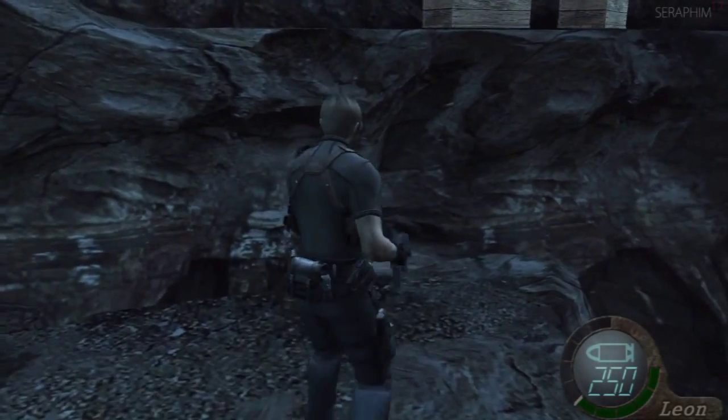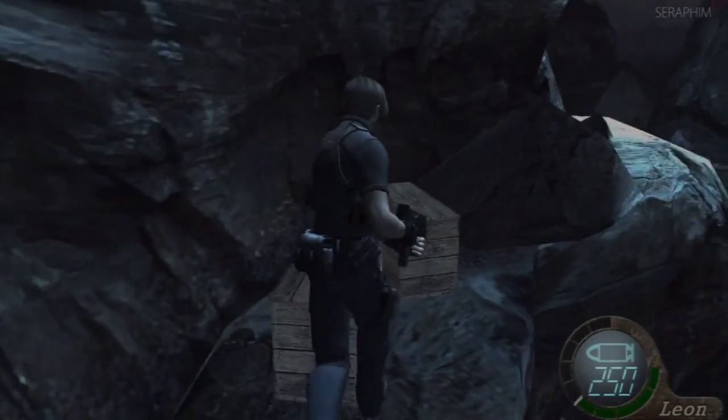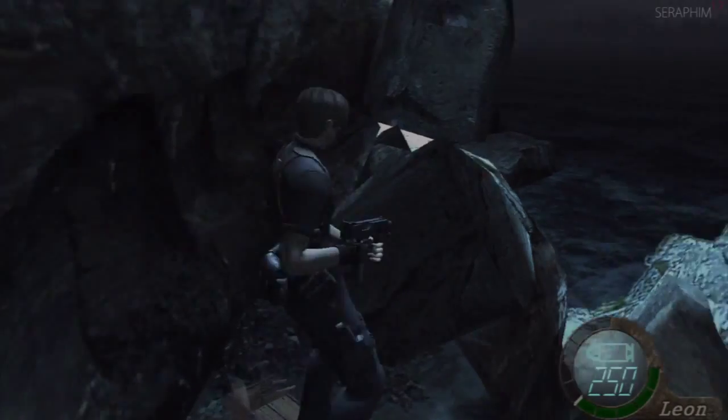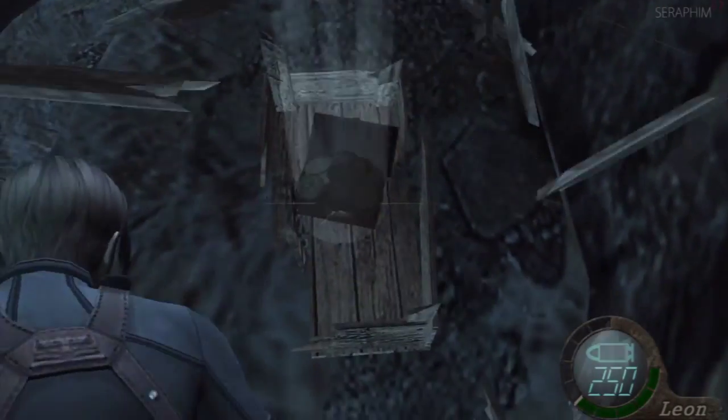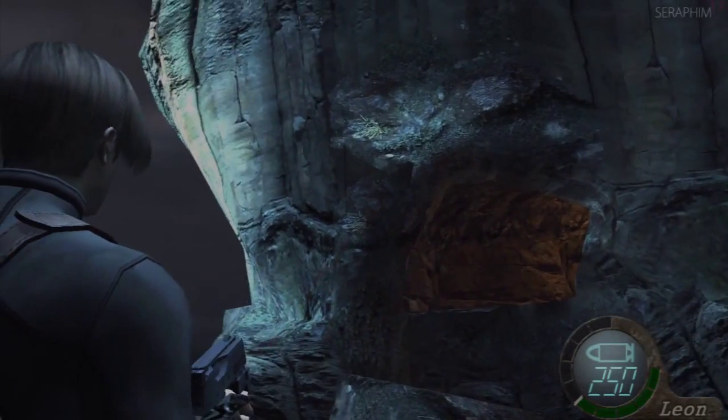It involves this area right here - mantling off on one of the edges of the geometry, falling through the graphics, and then doing some out of bounds stuff. However, you'll not see any of that in this guide slash run playthrough, because this is entitled to be a challenge run.